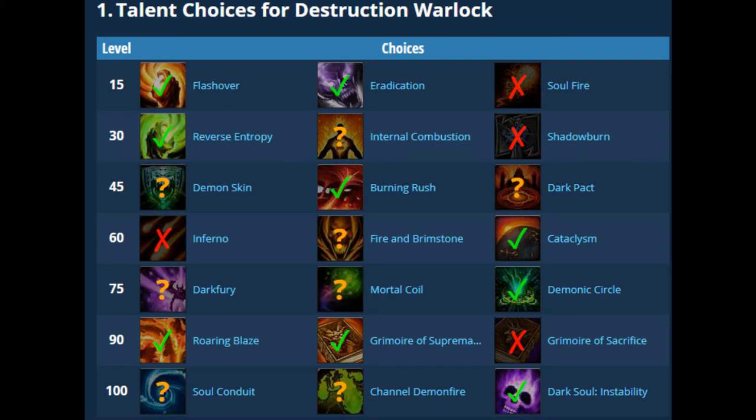The level 75 talent row is all mobility, healing, or stuns — more of a PvP row. Dark Fury stuns everyone in your AOE circumference. Mortal Coil is essentially Death Coil: an instant cast that makes the target run away and heals you for about 20%, so it's like an instant-cast fear plus a heal. Demon Circle teleports you and removes all movement debuffs.